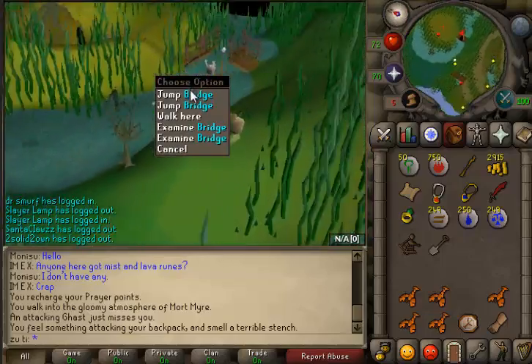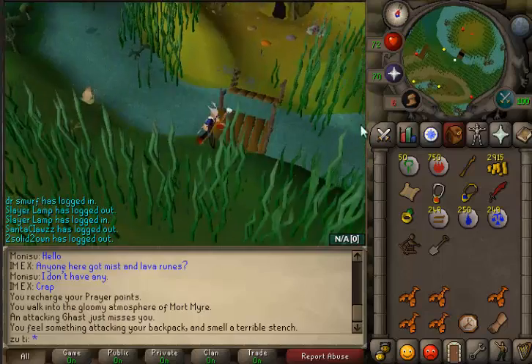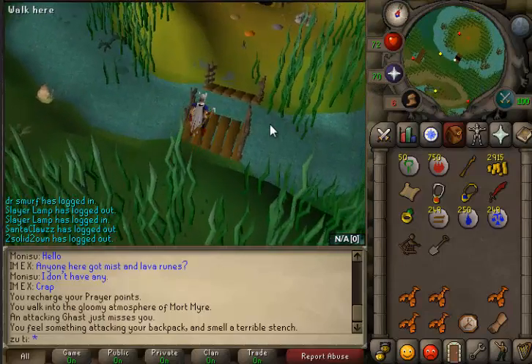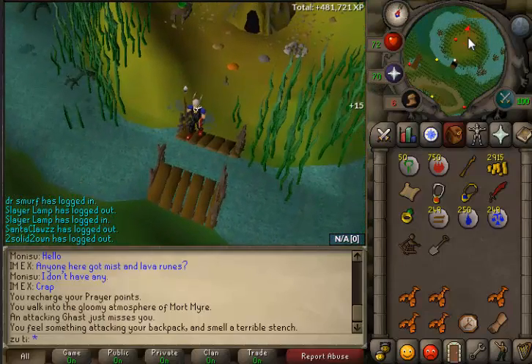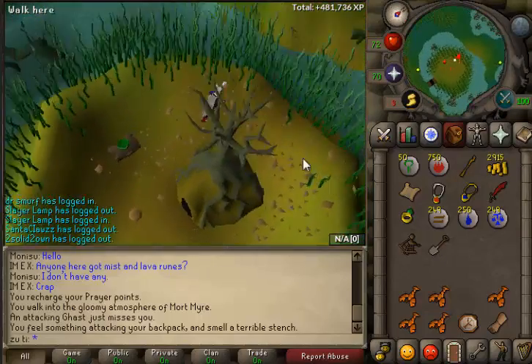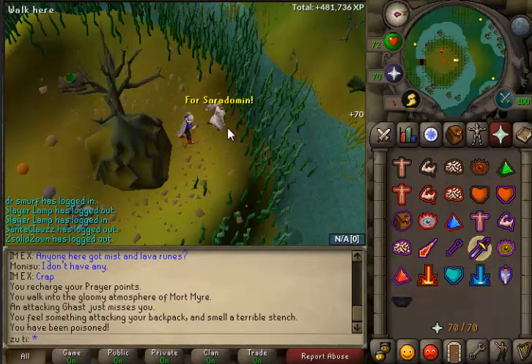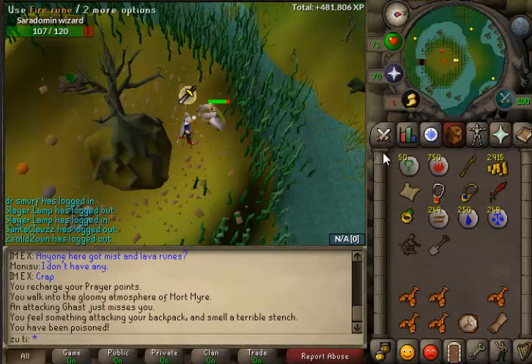Jump the bridge. I believe this is the part used in Nature Spirit or some quest like that. Come over here like so, and we are in about this area here — dig, and a Saradominist wizard will attack.